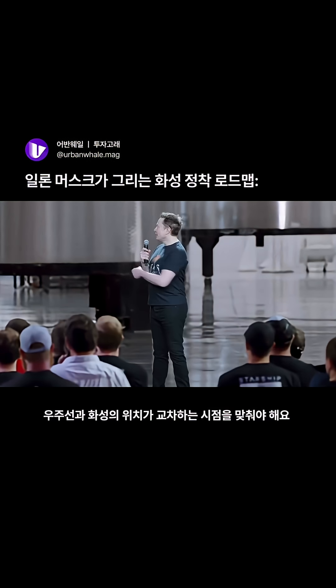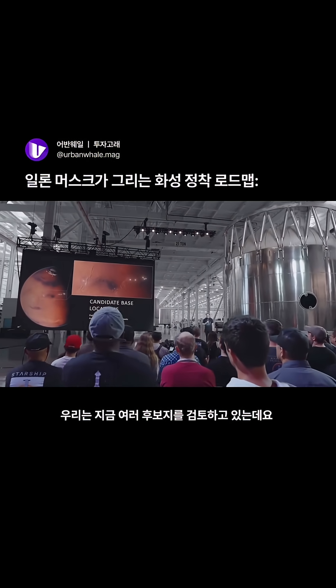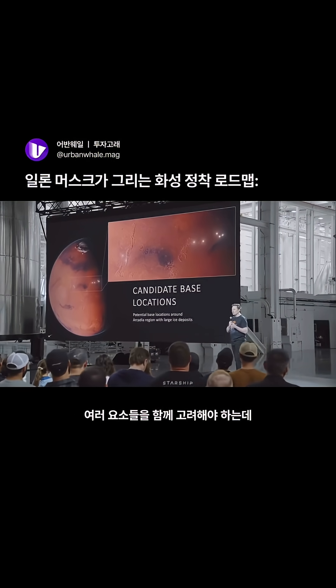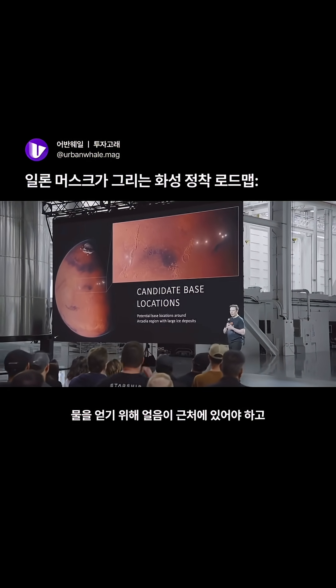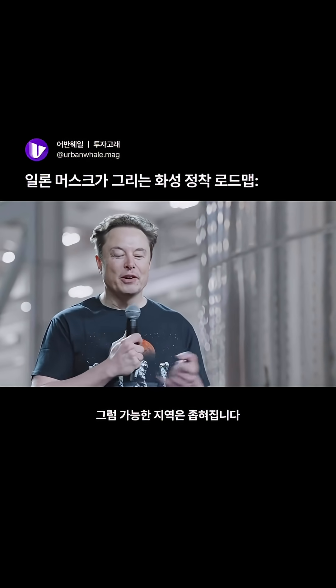This is the orbital transfer. We're looking at different locations — the lead candidate right now is the Arcadia region. When you combine all of the factors: it can't be too close to the poles, we need to be near ice to get water, and it can't be too mountainous for the rockets. That narrows it down to a smaller region.